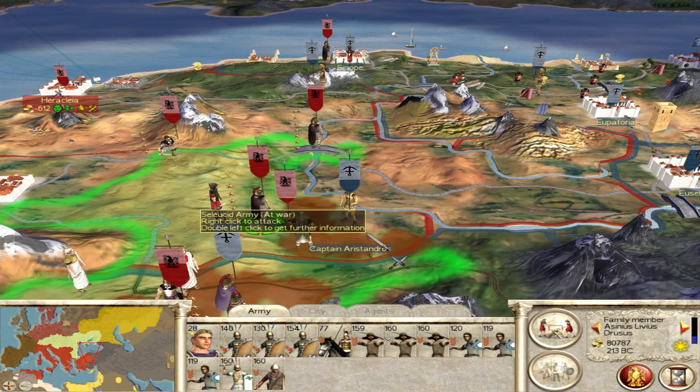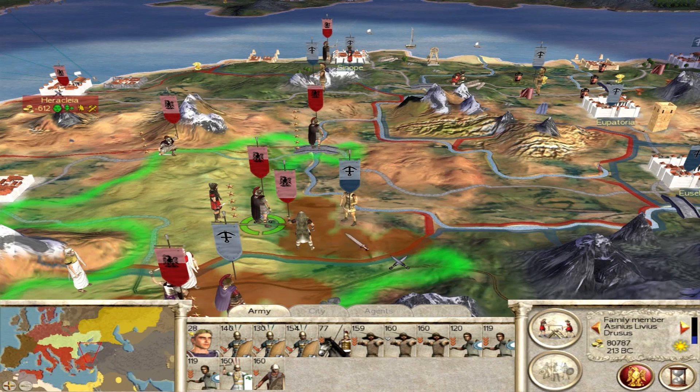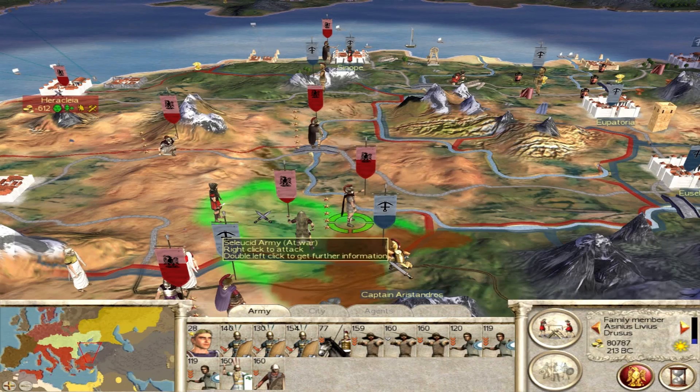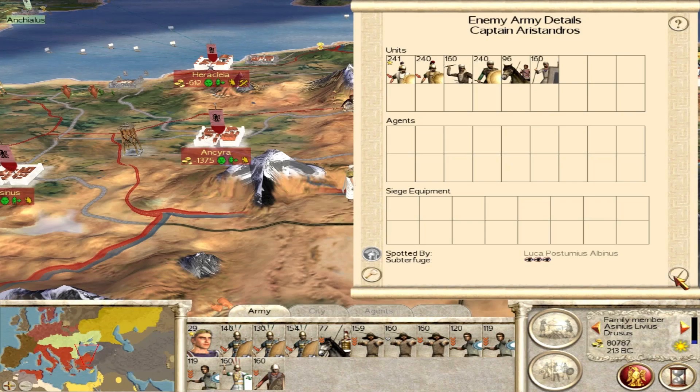That's basic military tactics, basic military sense. Sun Tzu said it, and if Sun Tzu said it more than 2,000 years ago, he probably knew what he was on about. So we've pushed that guy back, and Drusus is going to go in there and deal with him.